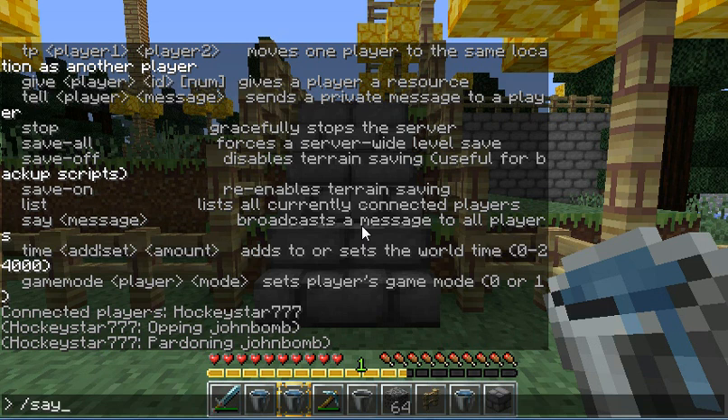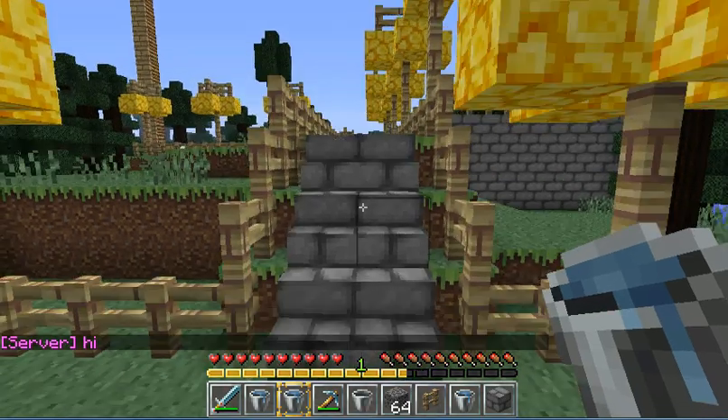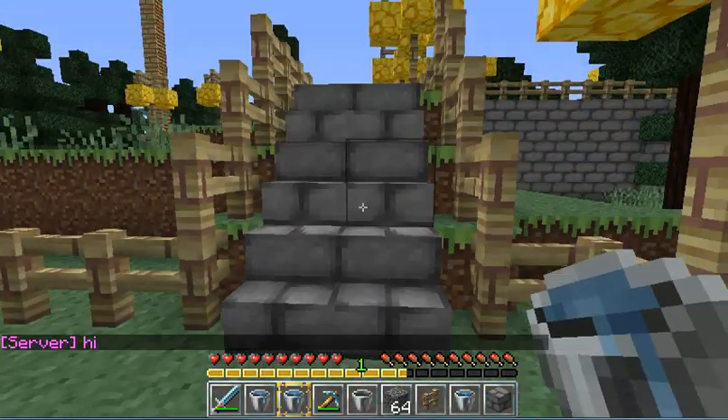Then /say and then whatever you want, like 'hi'. That's basically what you want to broadcast from the server. It won't say your name — it'll say 'Server'.